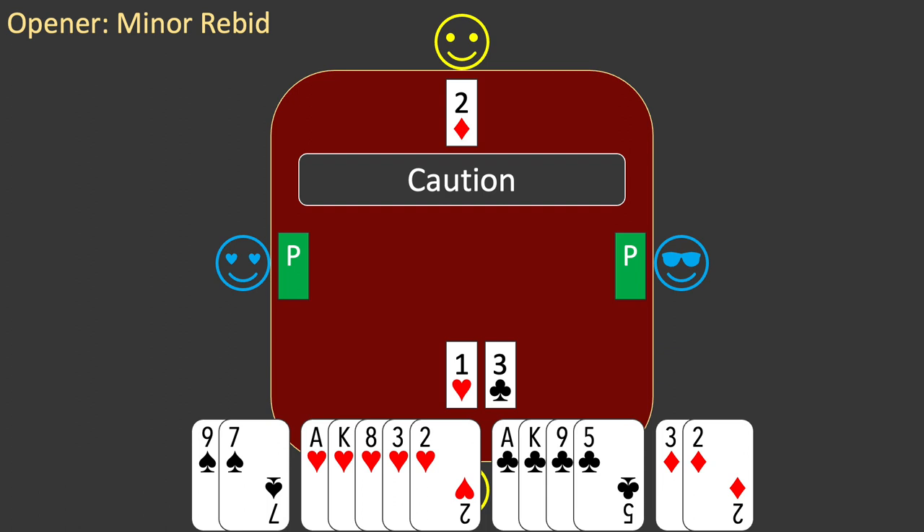A note of caution: some players will not bid three clubs with this hand — they require a stronger hand and will bid two no trump instead. My personal view is that this compromises the two no trump bid, and the three club bid works well provided you remember that it doesn't promise more strength.